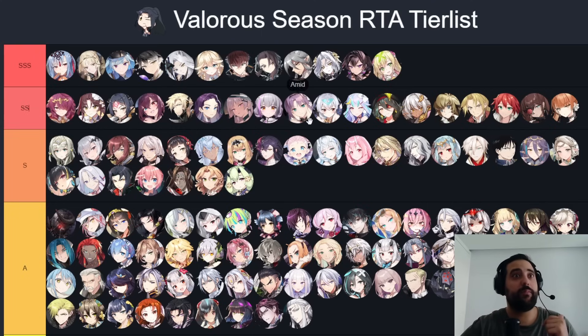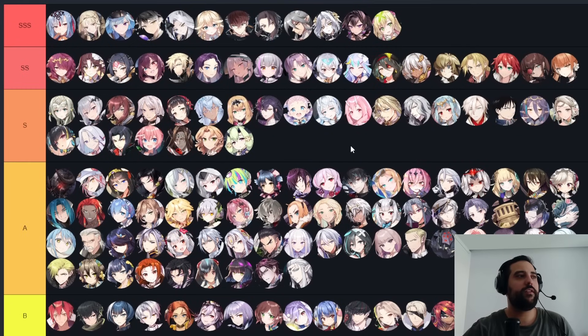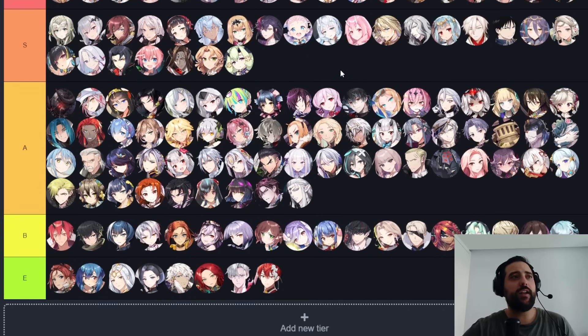Double S tier is close to Triple S. These are units that are the best at their role, but their one big flaw is that they're probably weak to cleave, which is why they can't go up to Triple S. A perfect example is Lionheart Cermia — she's in almost every game and probably the best bruiser, but she's very weak to cleave.